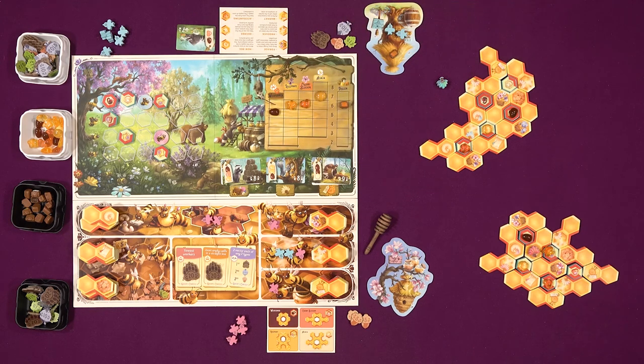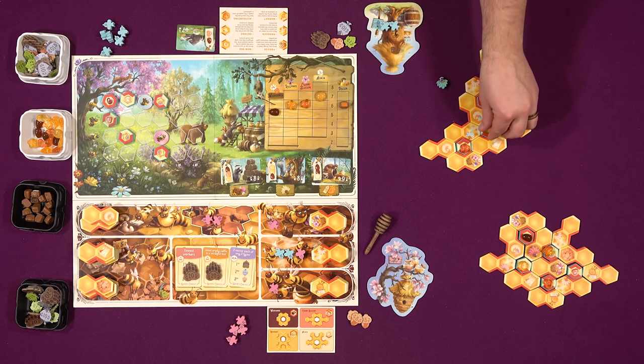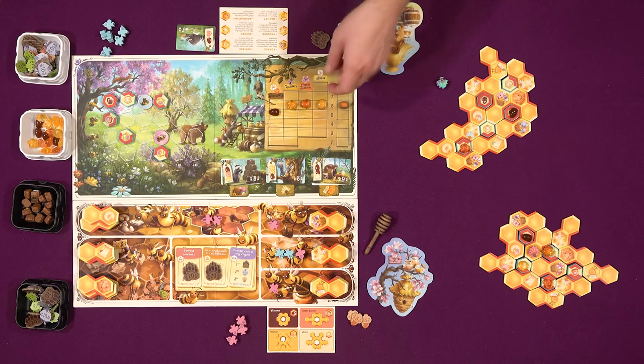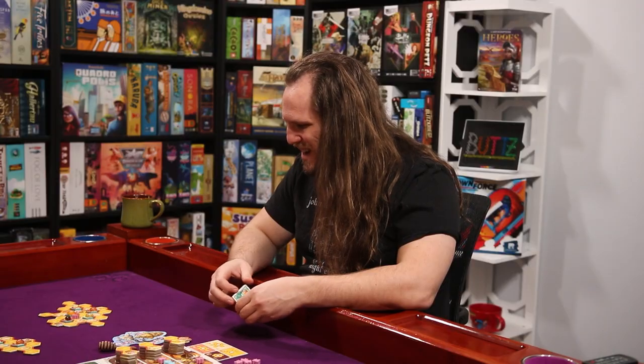Ooh, close, very close actually. But you know what I'm gonna do instead is I'm just going to sell this acacia right here just to the market for seven bucks. That will lower the value of that good. But money's good in hand. We want to have money one way or another. If I sell the market, if I complete contracts - money is money.